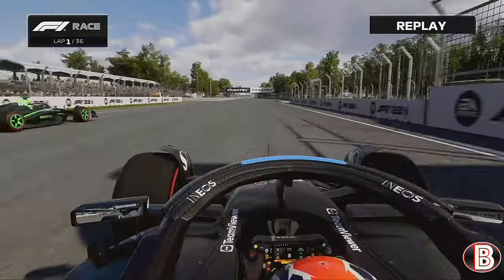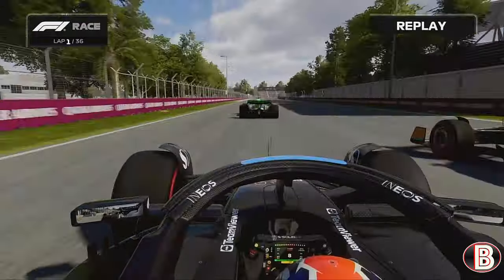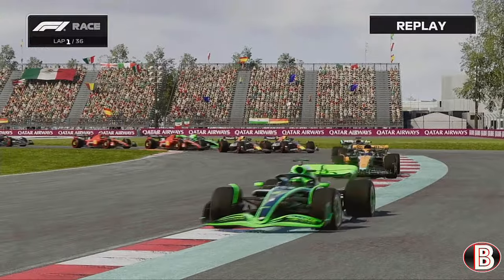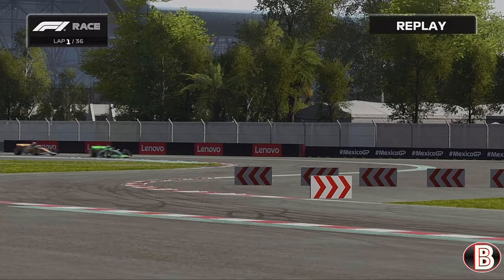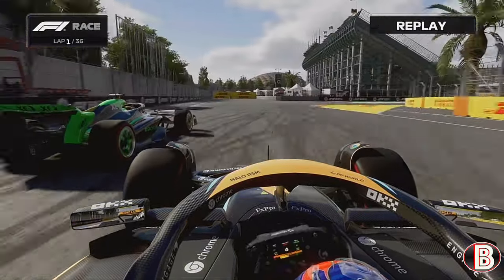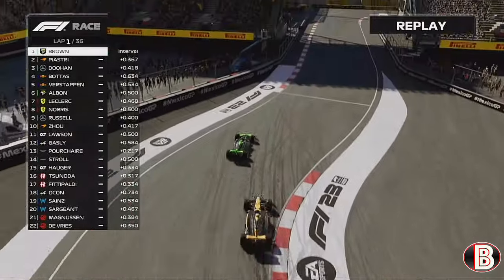We're quite sluggish off the start but so is Jack Doohan — he's been jumped by the McLaren of Oscar Piastri. Doohan uses the tow off of us to get back alongside the McLaren, trying to go around the outside. There's nearly front wing to tyre contact there, but most importantly we lead coming out of the first corner. The two Red Bulls are side by side, Piastri is stuck to the back of us like glue through the middle sector. Doohan is all over our back as well.